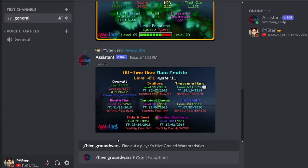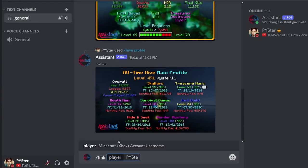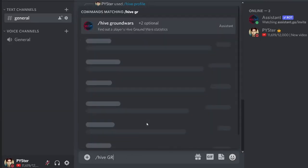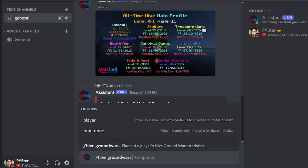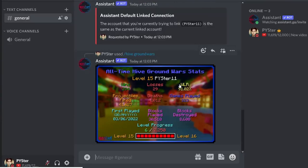If you are tired of typing in your name every single time, you can do slash link, type in your username — I've already done it so it'll show something different — but it'll connect that gamertag to your name. So every time you type in a command, you don't have to type in your username. Just do slash hive ground wars, or whatever the game is, and it'll default to your username.